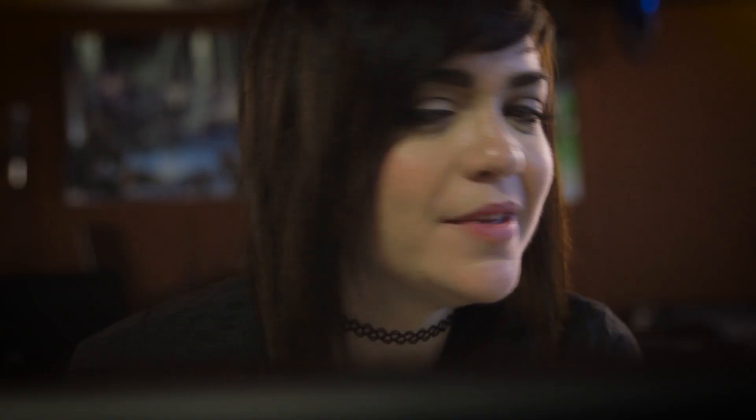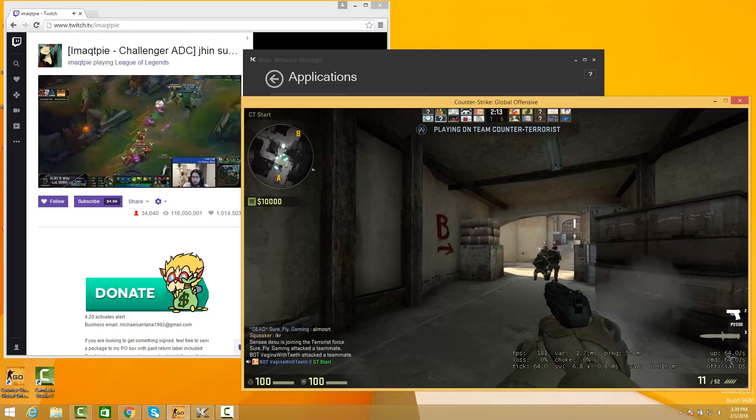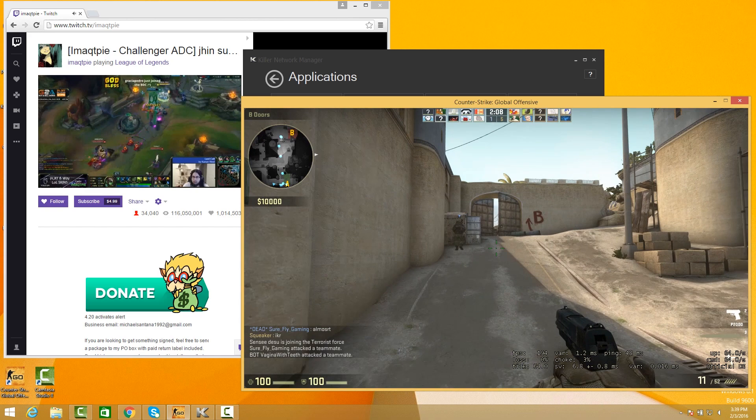Impressive. Killer users who crave throughput use DoubleShot Pro to connect to multiple broadband connections at the same time. Imagine what you can do with that kind of power. Another thing DoubleShot Pro is great for is when you're gaming and watching Twitch at the same time. Here I have Counter-Strike and Twitch running smoothly simultaneously — Counter-Strike's traffic is going over the wire and Twitch is coming from Wi-Fi.